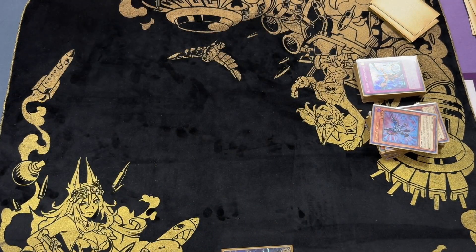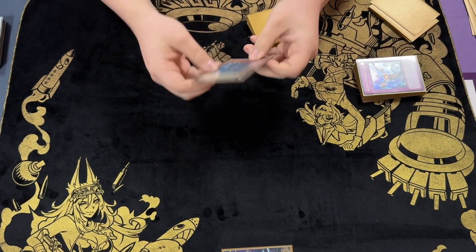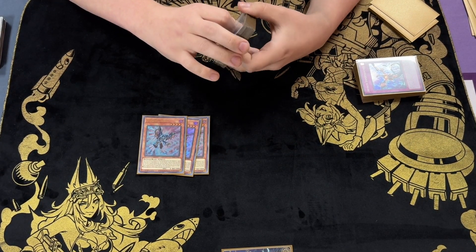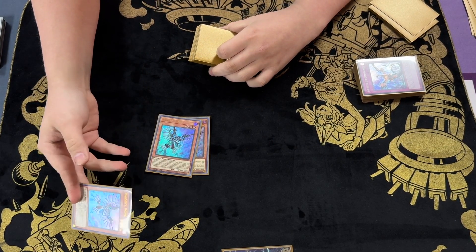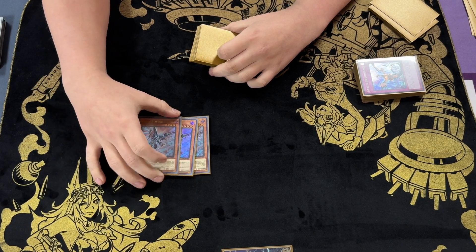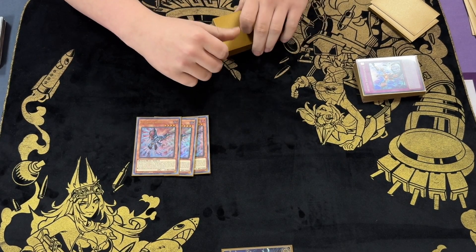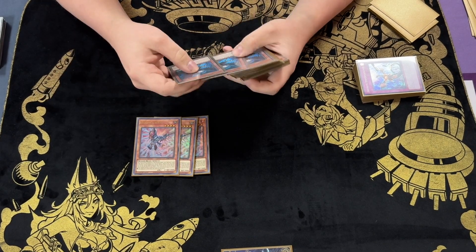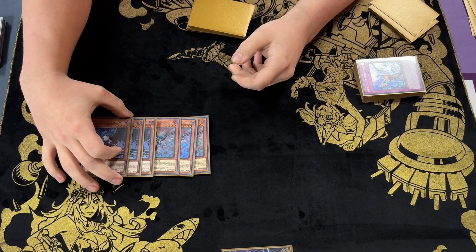Now the monster lineup. First thing we got is three Wing - it's probably the most necessary card in the entire deck. On top of being an extender and a good normal summon, he also works from grave as well as hand - he detaches to summon himself. Second effect: any dark XYZ he's attached to can't be targeted. So this is your main counterplay to Impermanence on Raider's Knight. You're normal summoning him a lot of the time.